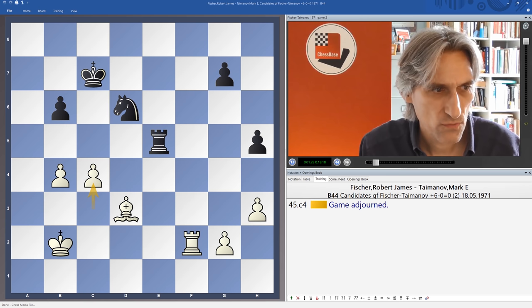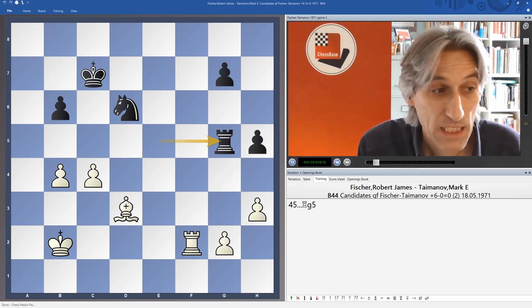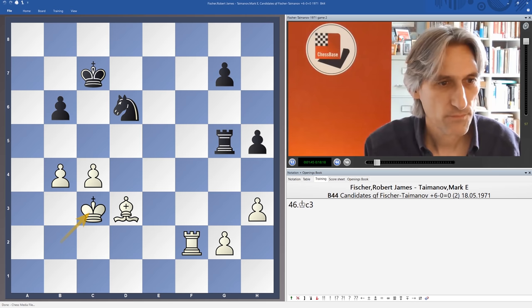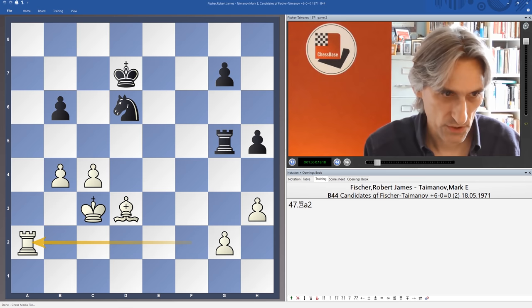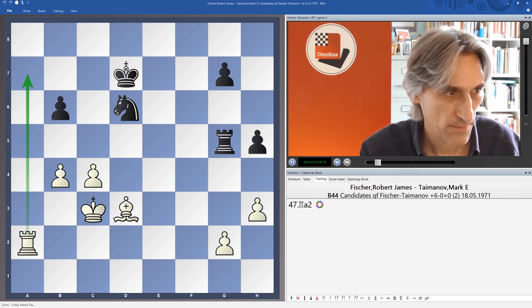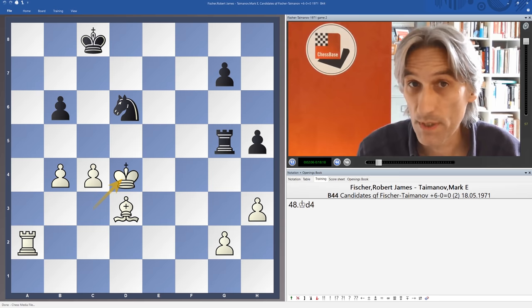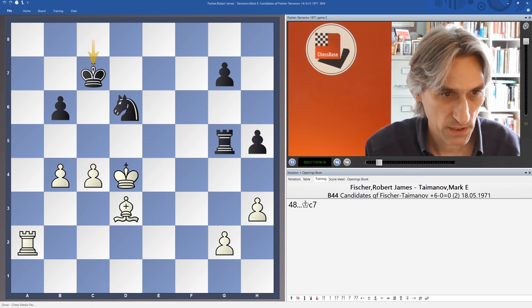Here Taimanov played rook g5, which turns out to be a very clever defensive move. King c3 — the king comes up the board, good to keep everything together. And rook a2, which looks very powerful. The rook is able to operate here to hassle the king. A very nice step — the king comes up, everything together. It looks like white is really dominating this position. Fischer making steady progress.